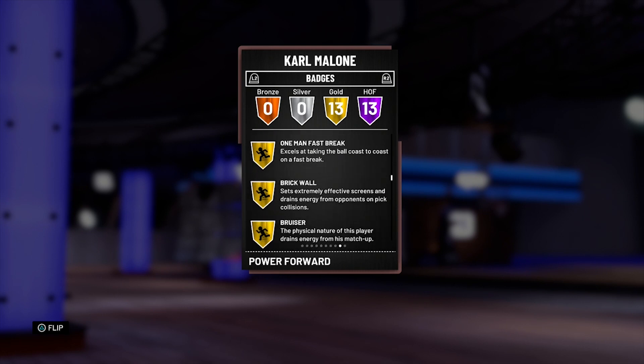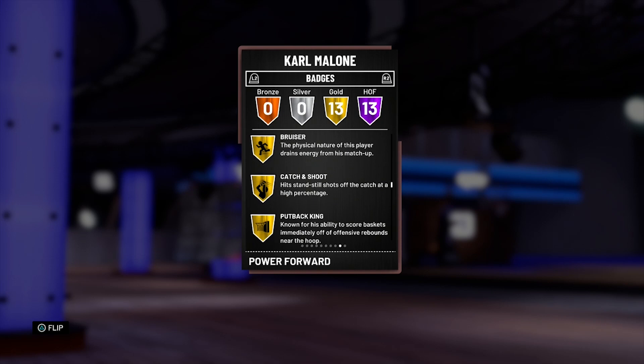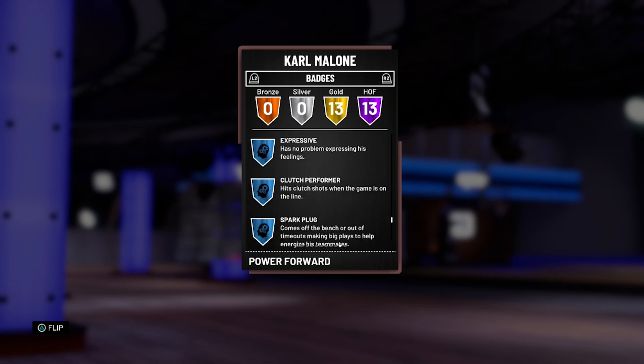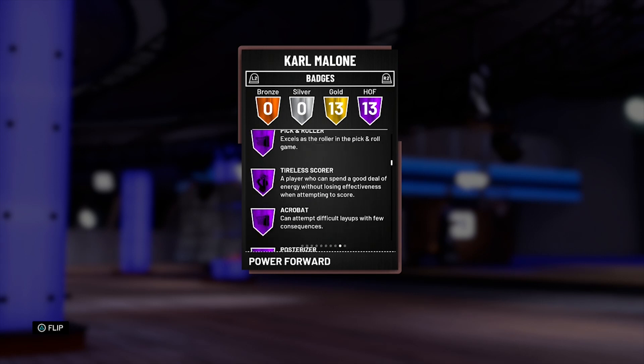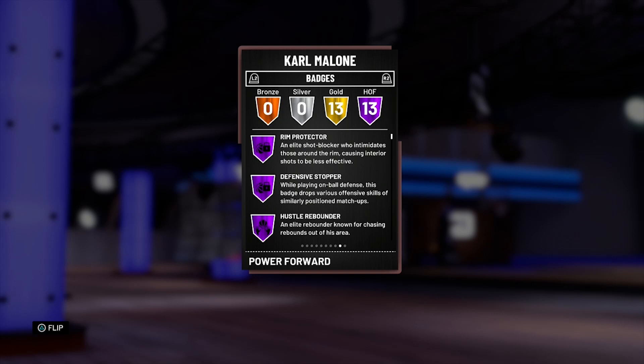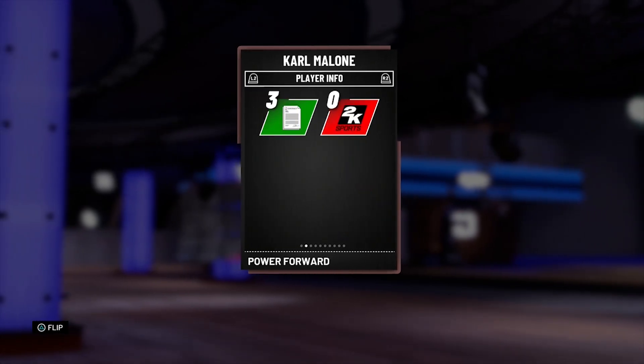His gold badges are fast break, brick wall, bruiser, catch and shoot, pullback king, chase down artist, deadeye shots, pickpocket, deep range deadeye, corner specialist, midrange deadeye, flashy passer, and dimer. There's a dimer on this. His stats are all right, but his badges are looking really good — his badges make up for it.